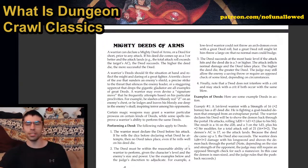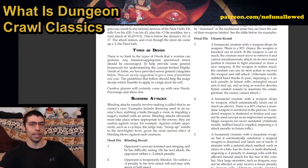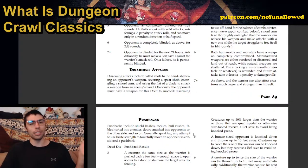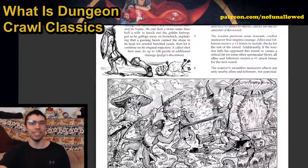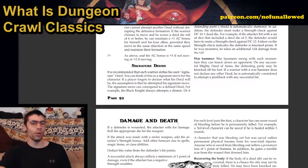Mighty deeds of arms — this is what warriors do to really show off how great they are. While wizards and clerics are casting spells, as a warrior you are popping off by tripping, choking, blinding, rallying people around, and performing defensive maneuvers. A whole bunch of awesome things.